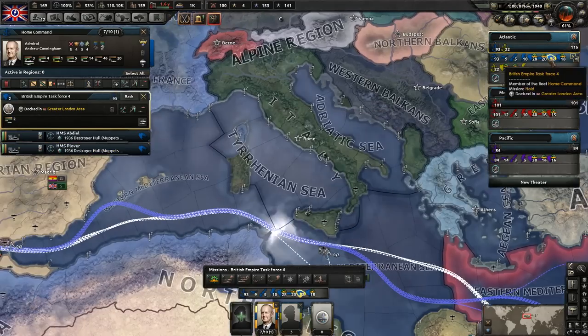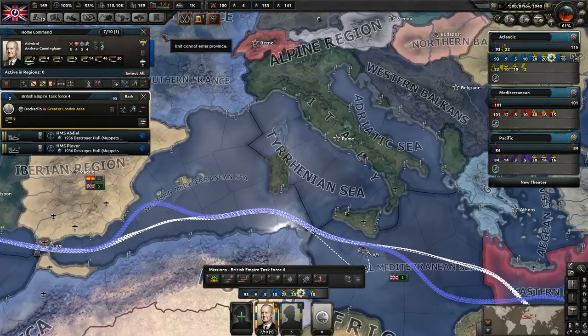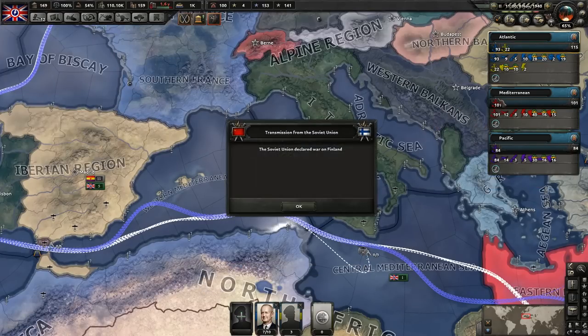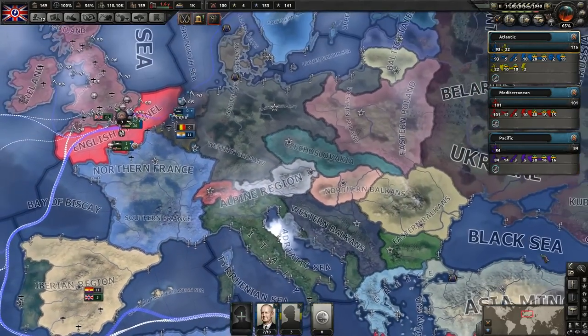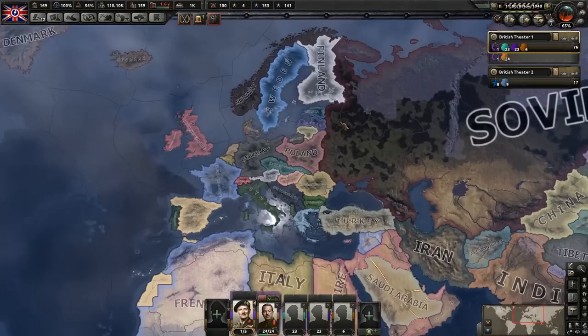I'm going to move these guys because this just keeps messing me up - I keep assigning them to the wrong spots. And what are these guys? Okay, these are our mine ships. We need to change up their icon so that I know that. Where's our... there we go. Excellent. So we know what those guys are going to be doing. We've been waiting for the war to start, and it just did.